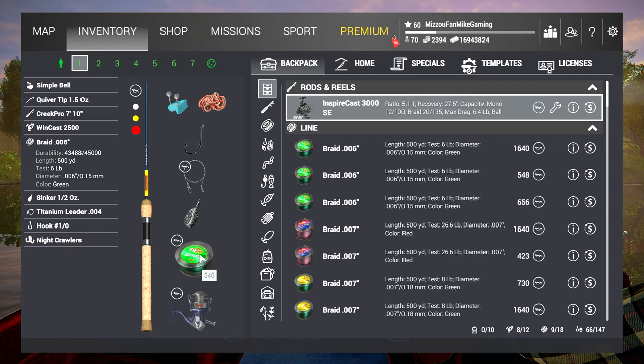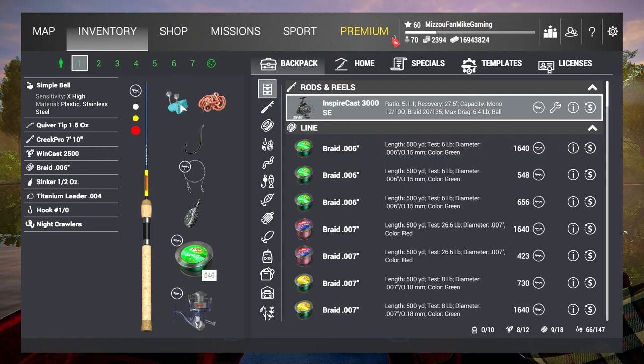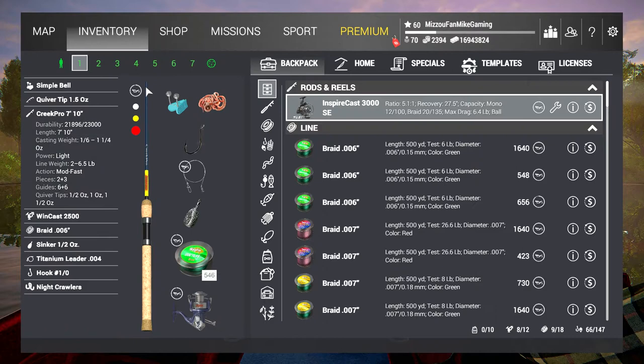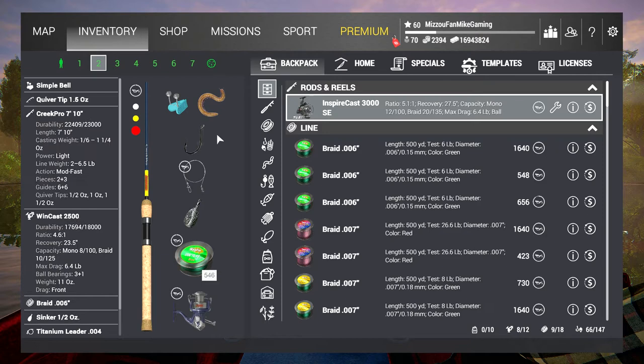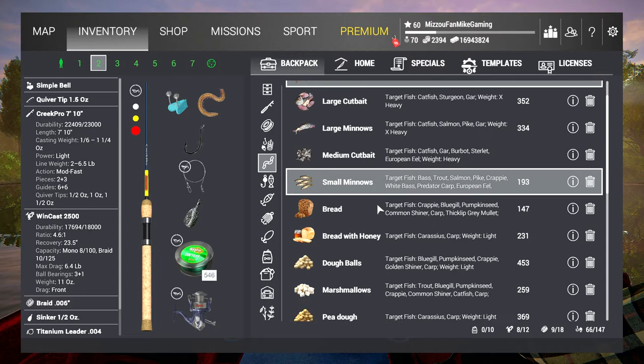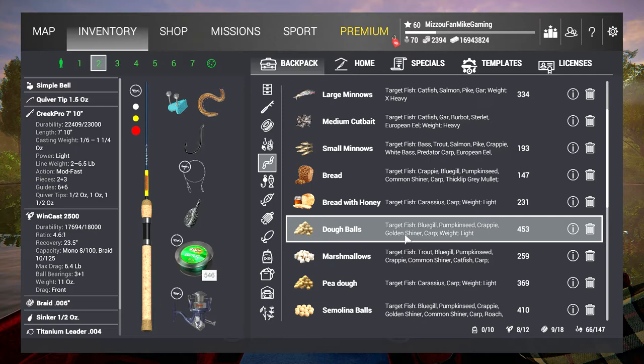We're putting on 0.06 six-pound braided green line with a half-ounce sinker. We're also going to put a seven-pound titanium leader and we're going to use a one-aught hook. The reason we're using one-aught tonight is we don't want to catch a lot of the little bitty ones — I'm going to try to keep them bigger. We're also going to use night crawlers and an extra high-sensitivity bell on it. We will be using a four-rod stand tonight. I put another hole set up the same way except I'm using centipedes. You can also use other baits such as bread, bread and honey, dough balls — these are all early-game level baits you can get.